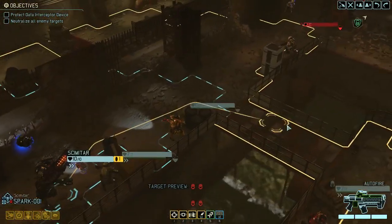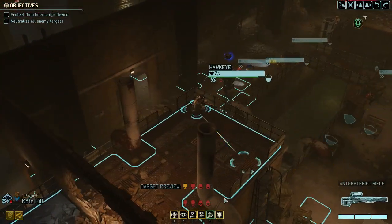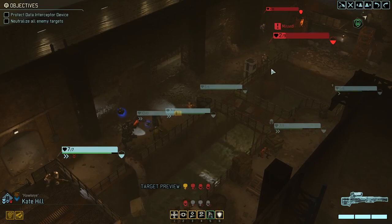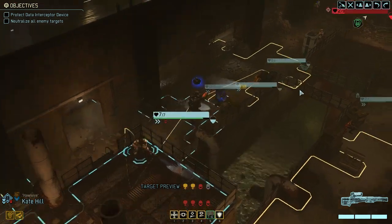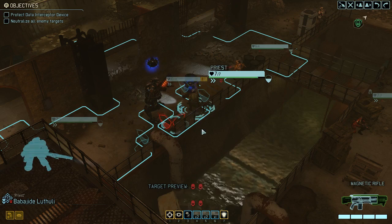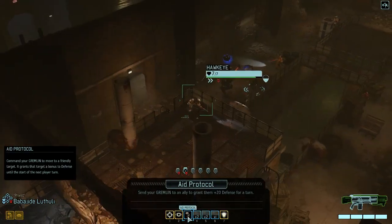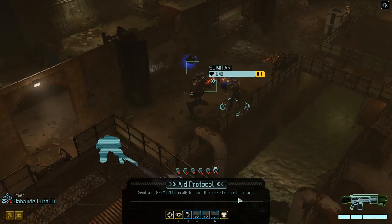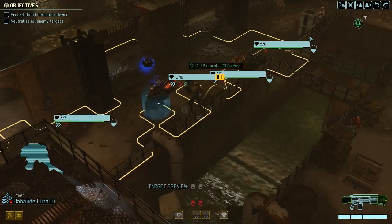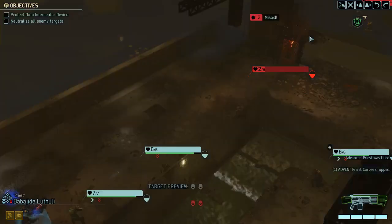We're not triggering the other pack. Lightning Hand comes in — extremely helpful, could have almost killed this guy. I think we have an Advanced Stock here, so that's two points of damage. We're giving our Aid Protocol to the mech, and then we kill the Priest. Even if we miss, the Stock kills it. Very well.